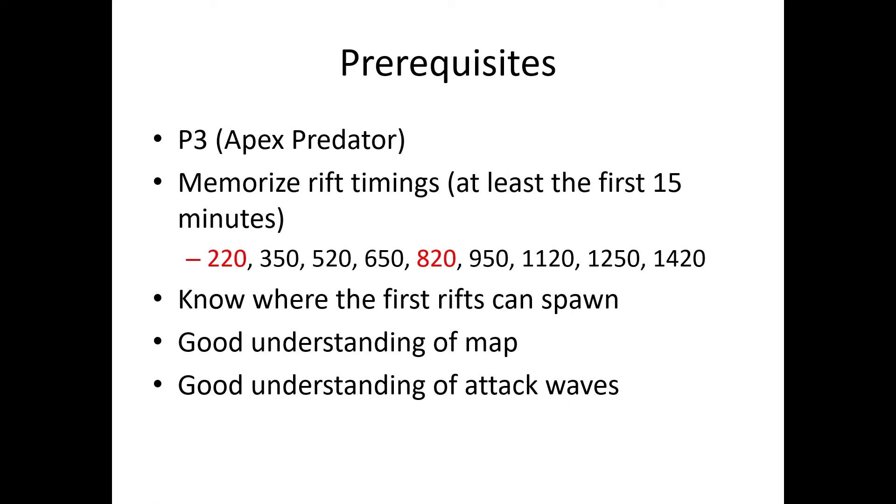Prerequisites: you pretty much have to use Apex Predator because you need the Deep Tunnel to get to far rifts. P1, P2, and P0 are not that good. You should memorize rift timings at least for the first 15 minutes, especially 2:20 and 8:20. 8:20 is when 4 rifts spawn; 2:20 is the first set of rifts. You should know where the first rifts can spawn so you can move your units into position.